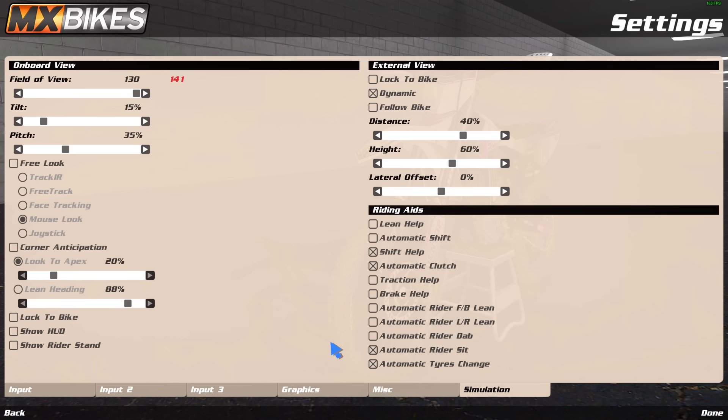I can still make pro races. Am I as quick as the top guys? No. Would I be if this was off? I don't know — I personally think auto sit has actually helped me. If you want to be amazing at the game I recommend not running it, but I do. Automatic tire change — I think that just changes your tires when you go to the pits. Everyone has it on, so I run it.